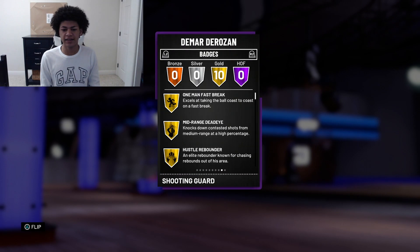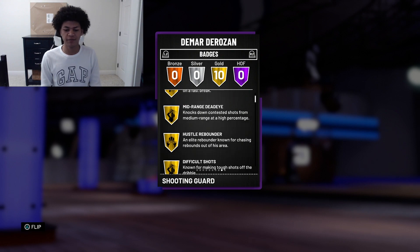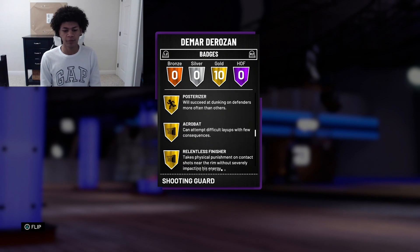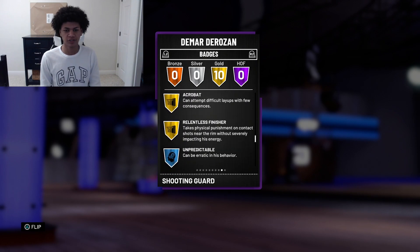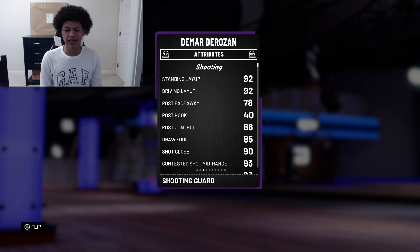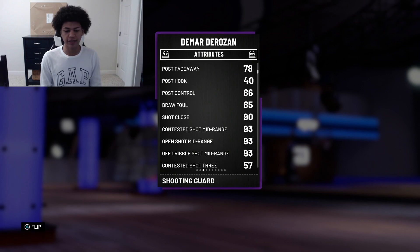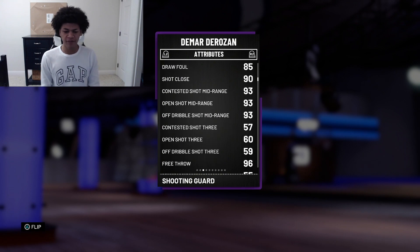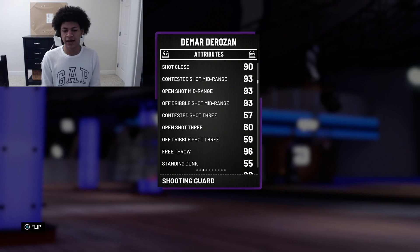First things first, let's take a look at his stats and badges. He does come with 10 gold badges, which include one-man fast break, mid-range Jedi, hustle rebounder, difficult shots, dimer, Tyler scorer, pick and roll maestro, posterizer, acrobat, and relentless finisher. Moving on to his attributes, he does come with a 92 standing layup, 92 driving layup, 93 open mid-range, 93 off-dribble mid-range, and a 60 open-shot three. I feel like his three-ball could have been slightly better, but 2K is pretty accurate with these Moments cards — they want to be more realistic this year. He does have an incredible mid-range and off-dribble mid-range.